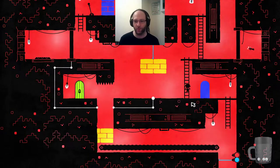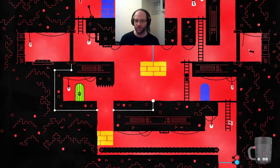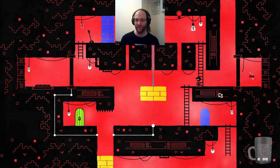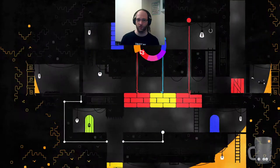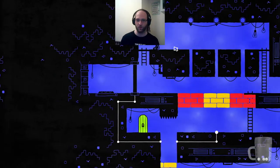We obviously have to start with red. The only place to go is here. The fact that this exists means we're gonna have to ride back at some point, or it wouldn't be there. What opens you? That's the question. Do the usual exploratory going through everything.